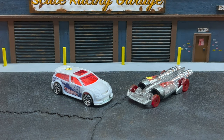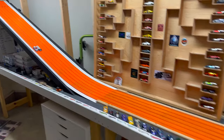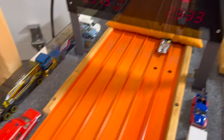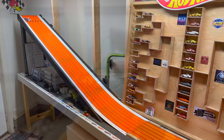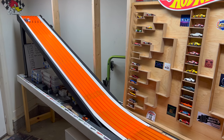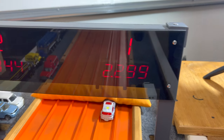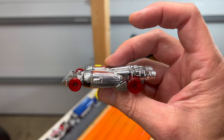The number 25 qualifier from Golden Owl, the Color Shifters Audacious, versus the number eight qualifying Salt Shaker from NRV Die Cast Racing. Tight race: 23.15 to a 23.33 — NRV Die Cast turns on the win lights. After the swap, the Salt Shaker gaps the Audacious: 22.99 to a 23.44. NRV Die Cast Racing moving on to round two.